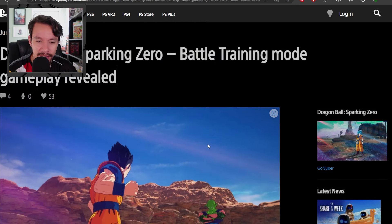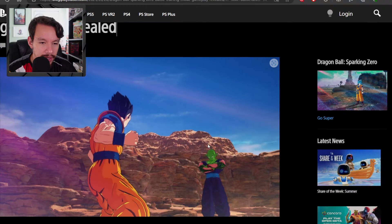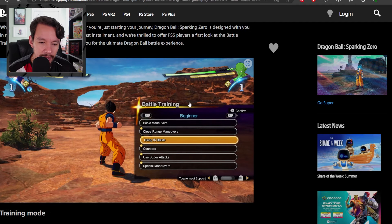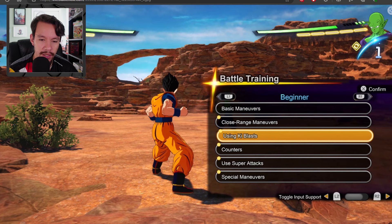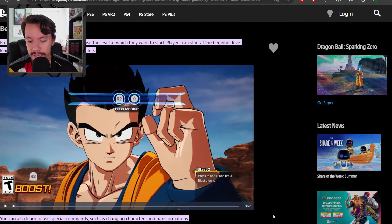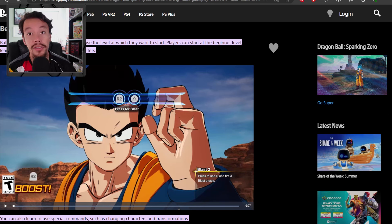On screen you can see Gohan and Piccolo. The title reads 'Dragon Ball Sparking Zero Battle Training Mode Gameplay Revealed' on the PlayStation Blog. It shows Gohan and Piccolo training alongside Gohan, Goten, and Piccolo to master the art of battle. The key thing to note is this Gohan on the left screen — this is Dragon Ball Super Gohan, base form Dragon Ball Super Gohan, as he appeared in the Tournament of Power.